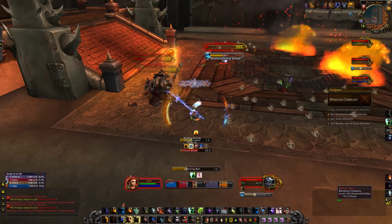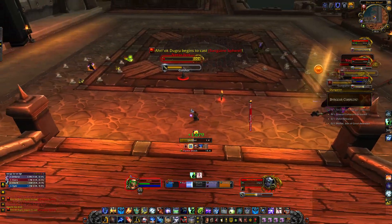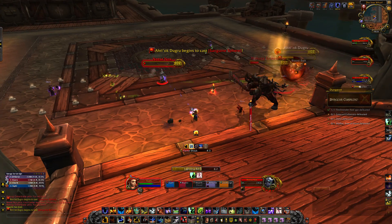The best way to approach this fight is to switch between Nessa and Dugru, making Nessa the priority unless she has the Sanguine Sphere. The fight will get significantly easier once one of them dies.